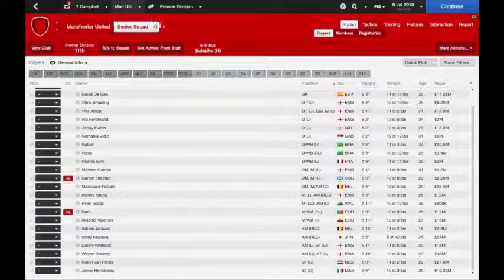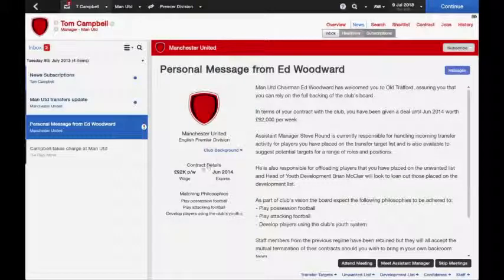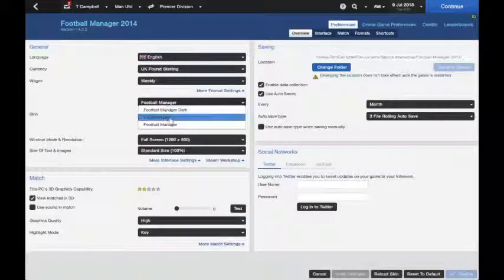Navigation around the game is fairly similar to 2013 — everything's in the same sort of order from what I can see. The only thing I wasn't too keen on: I normally use the dark skin. I find the default is too in-your-face, especially when it's getting late at night and there's a big bright white light in your face. I tend to use the darker skin — it looks a bit more sleek. I actually like the 2013 dark skin quite a lot, and I know there is a skin out there for the 2014 game that recreates it.